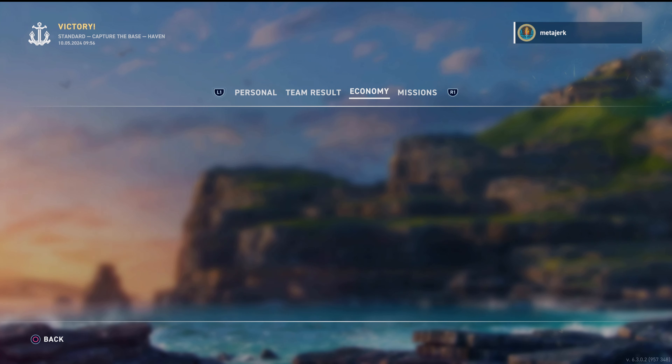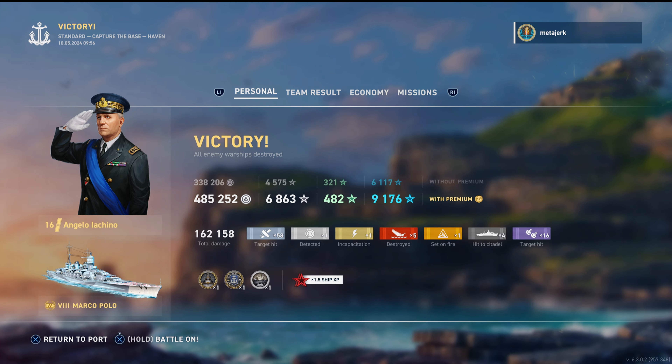How did we do XP-wise? It feels like we did a lot, but the results say nothing special. GG's red team, GG's blue team. Let's see the commander — we are using Iachino. That's right, we're going for an accuracy build with this one. And that's going to wrap up our look at Marco Polo.